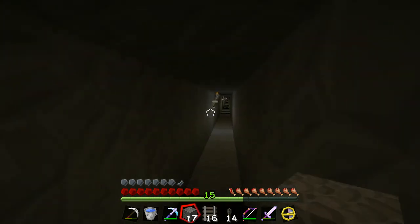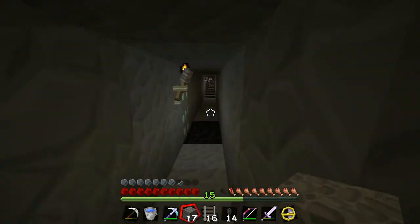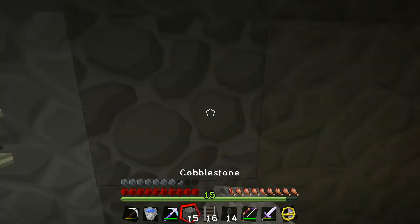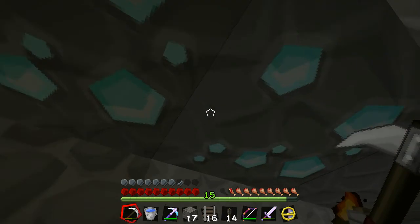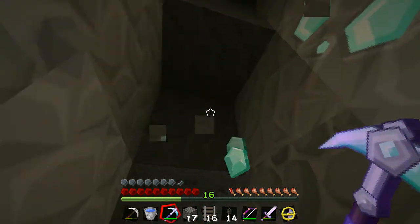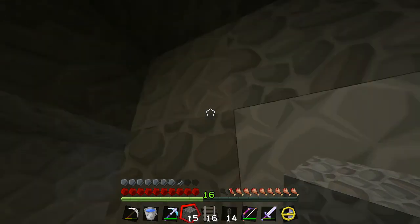Let's do another one here. There should be two down here — that was actually a pretty big deposit over there. Let's see what this one's like; this is one of the early ones we found. Oh, this is a big deposit! I'm not counting any of this. I had seven — now I've got 14.